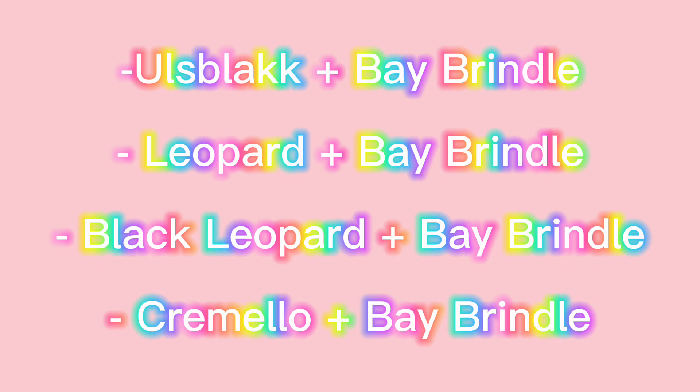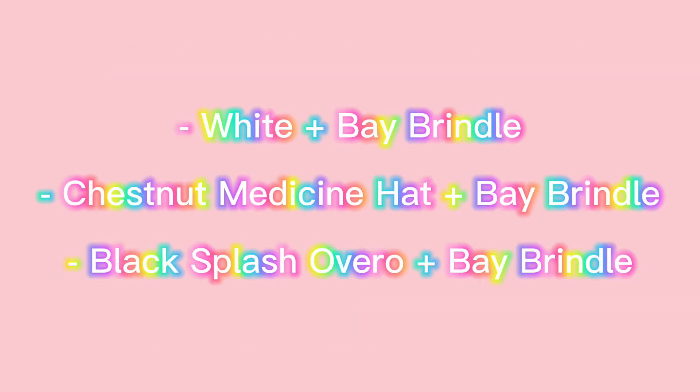To get a Reverse Bay Brindle, there are six ways to get it. Breed an Osplak and a Bay Brindle, a Leopard and a Bay Brindle, a Black Leopard and a Bay Brindle, a Cremello and a Bay Brindle, a White and a Bay Brindle, a Chestnut Medicine Hat and a Bay Brindle, or a Black Splash Overall and a Bay Brindle.